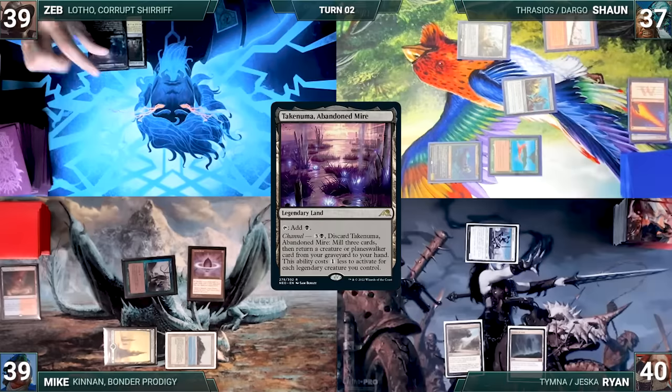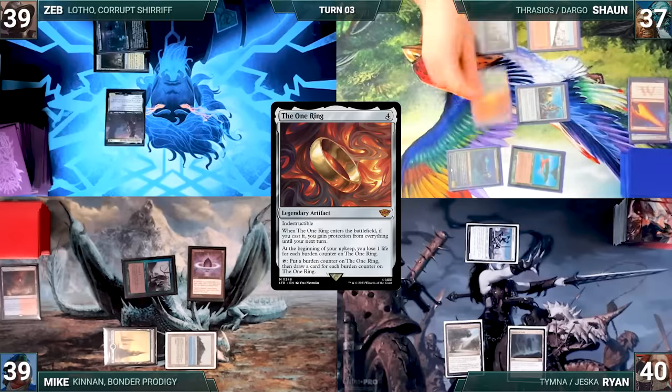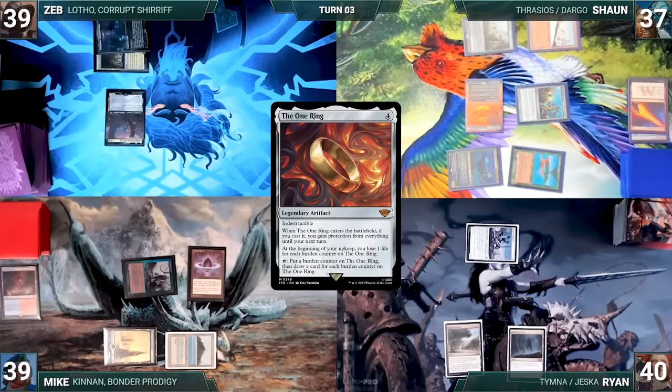Zeb draws and plays Takenuma, Abandoned Mire as his land for turn. He casts his commander Lotho, Corrupt Sheriff, and passes to Sean. Sean draws and casts the One Ring. Esper triggers and Ryan draws. The One Ring enters, and Sean gains protection from everything.